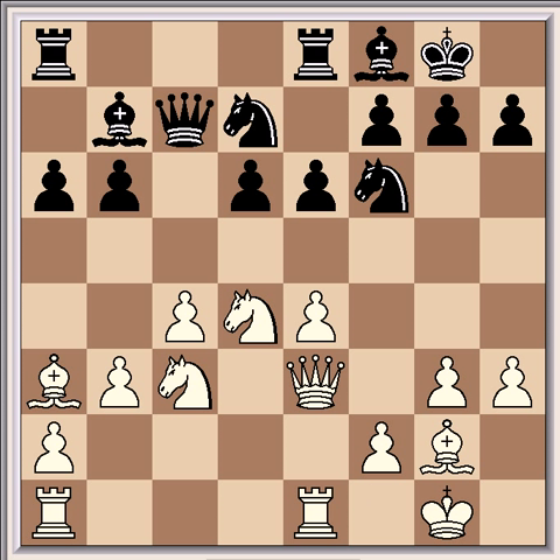Rfe1. Now we have a typical hedgehog position. Both sides have developed their pieces in a fairly standard formation and it is now up to white to decide how to proceed. His natural plan is a kingside pawn advance, but this entails the risk of allowing a black counterattack and must therefore be carefully prepared.